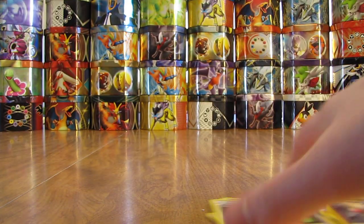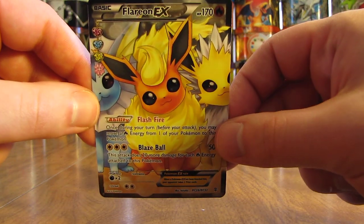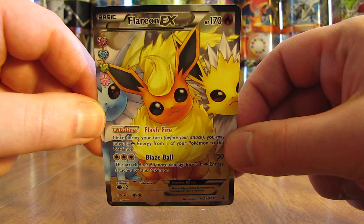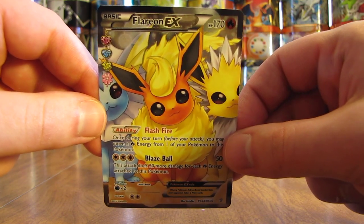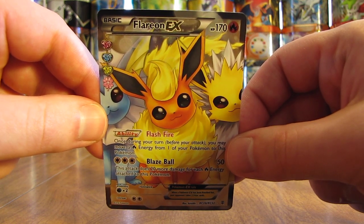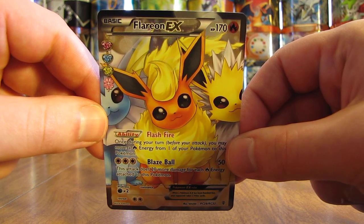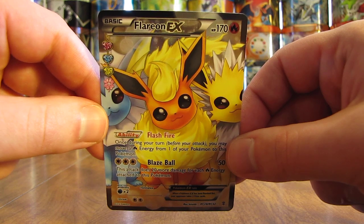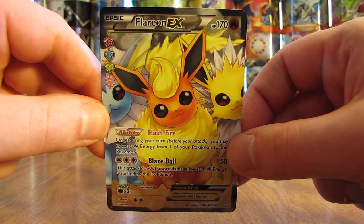Overall decent pulls — I didn't pull multiple ultra rares or any holos, but I probably pulled one of my favorite looking cards from the set, which would be this Flareon EX Full Art. Just want to remind everyone that I have a Generations Pokemon card giveaway going on right now, and I'll be opening several more Generations booster packs in the future. Thanks everyone for watching. Before you go, check out all the links in the description including my blog, Facebook, and Twitter pages. Stay tuned for more videos — thank you.